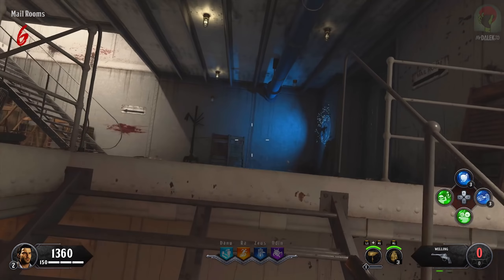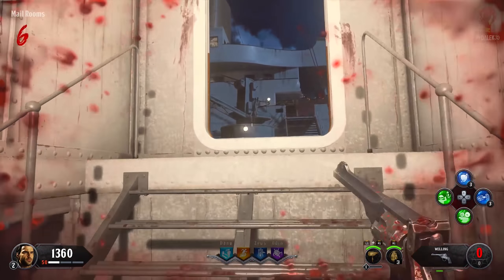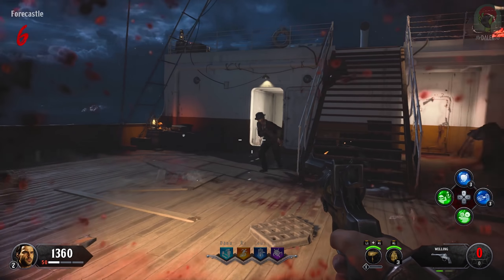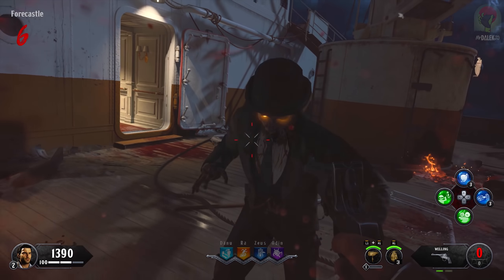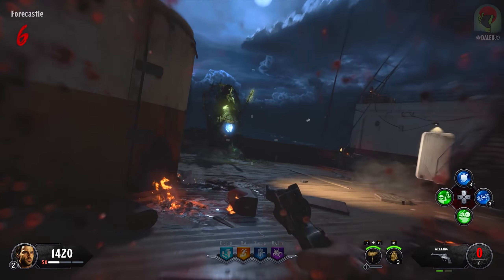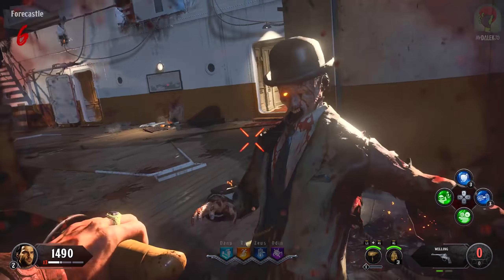I do want to spin the mystery box. As much as I like the mail rooms, I'm going to quickly leave. How much is this weapon on the wall? I can't quite afford it at the moment, and we do want to get Quick Revive. I like how even in the spawn room there's stuff going on behind where you start. Round seven.